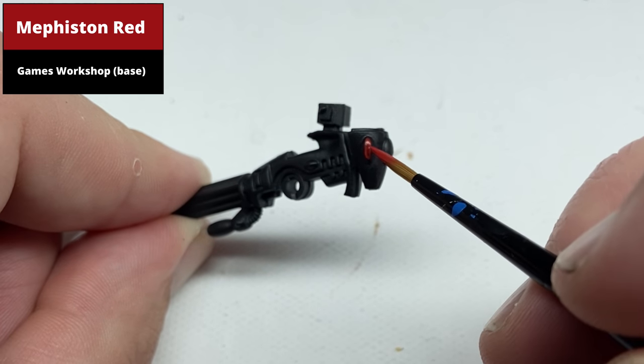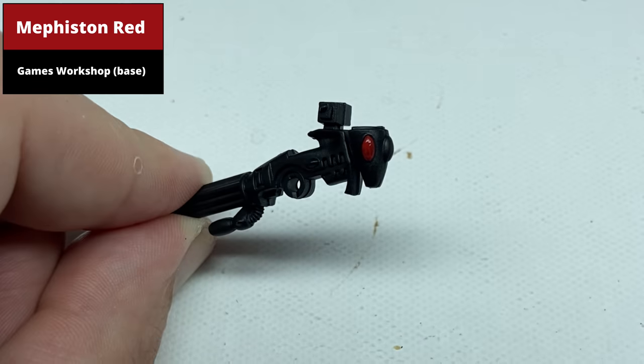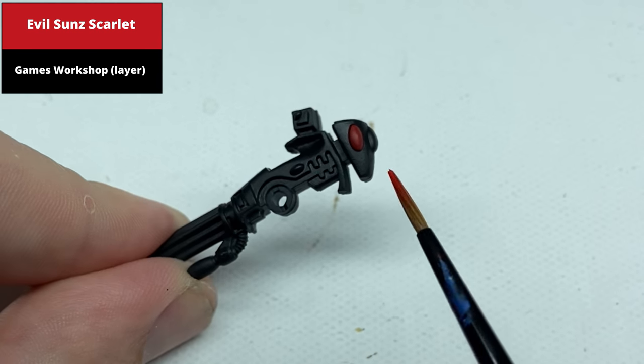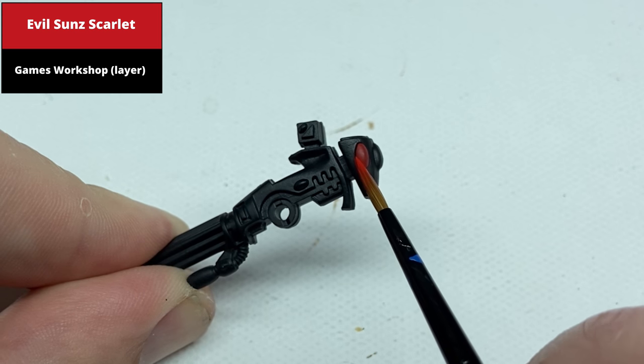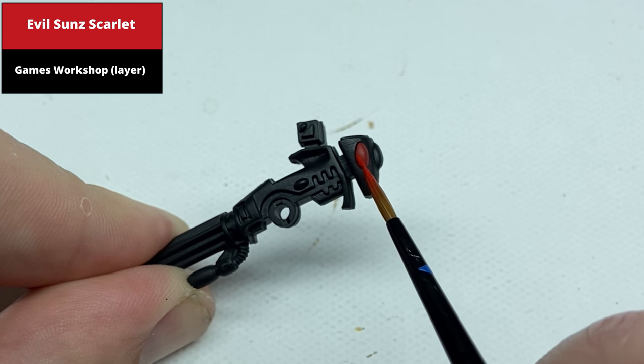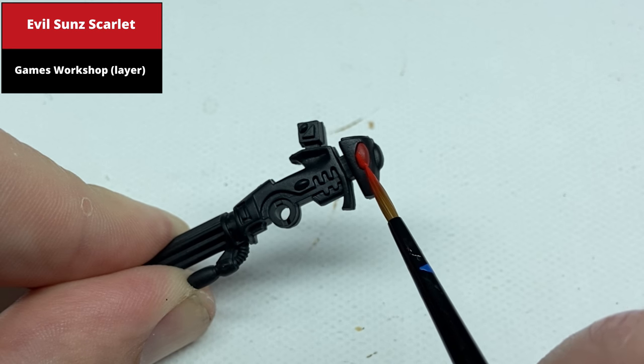With the red gem, paint the entire gem with Mephiston Red to start. Then paint the bottom left-hand corner with Evil Sun Scarlet. The area to be painted is as shown in this example — I probably would have painted a bit more in this colour in retrospect, but just covering the bottom third in an annular shape.